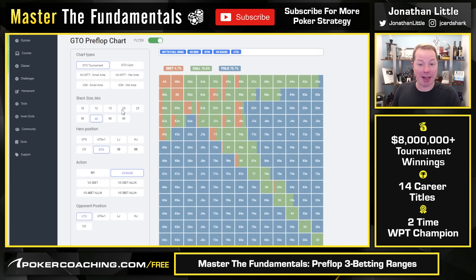At 20 big blinds deep, you can't really 3-bet and then fold to a shove because you'll be getting pretty good pot odds. Say your opponent makes it 2, you make it 5, they go all-in for 20 — now you have to call 15 more to try to win 42.5, so you need to win about 35% of the time. Almost everything wins 35% of the time on average. So you're just going to shove it all in with all the hands you want to play: a condensed range of pairs, decent suited high cards, and good ace-x type hands.